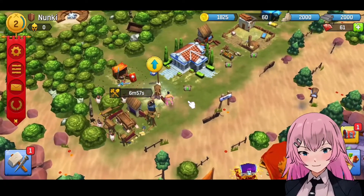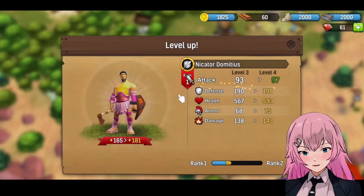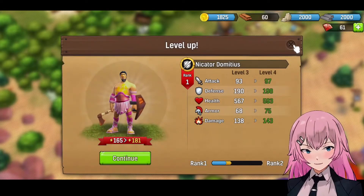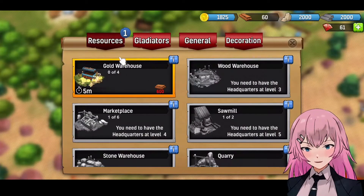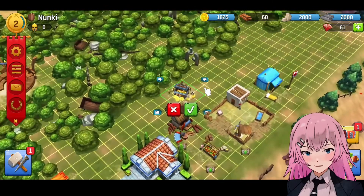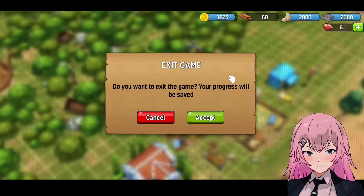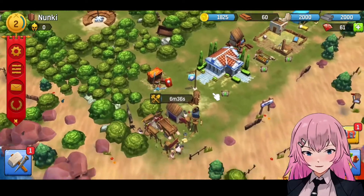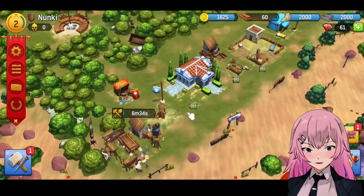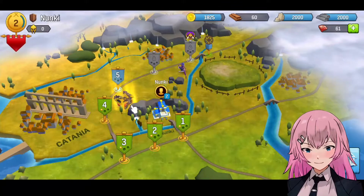So we just spent some gems. I mean, we can earn some gems while we battle, so I think it's okay for us to spend some gems here. This is one resource. We don't have enough wood for us to — so yeah, we have to battle since we don't have enough wood.